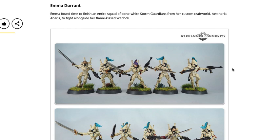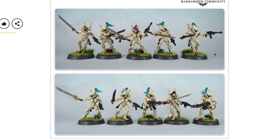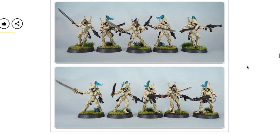Emma Durant found time to finish an entire squad of bone white storm guardians from her custom Craftworld Asteria Onerous, to fight alongside her flame-kissed Warlock. Here we see a squad of ten — five and five — with power weapons, a couple of chainswords and fusion weapons. The bone armor white looks really nice with a little accent of purple hair or blue ponytail. The grassy bases with alien-looking tufts are cool. Nice paint job and quality scheme overall.